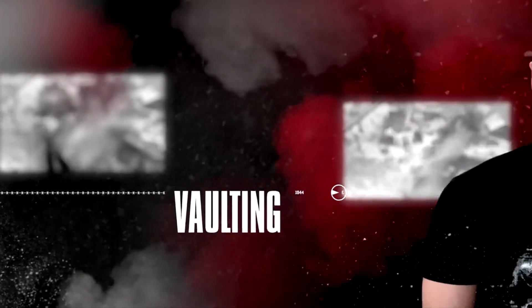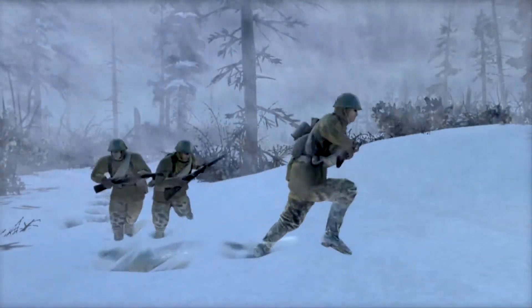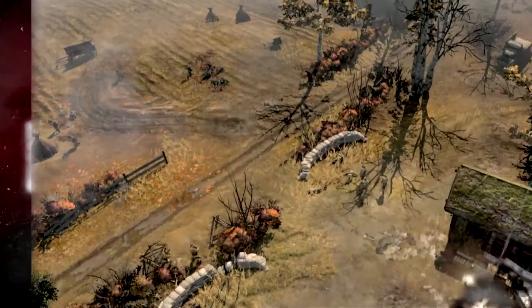Vaulting is one of those little things that makes a huge difference. In Company of Heroes 1, you had no opportunity to go around small obstacles. This is something that everyone would expect an infantry soldier to be able to do — jump over something as high as their waist. It really prevented players from executing the strategies that they wanted to.